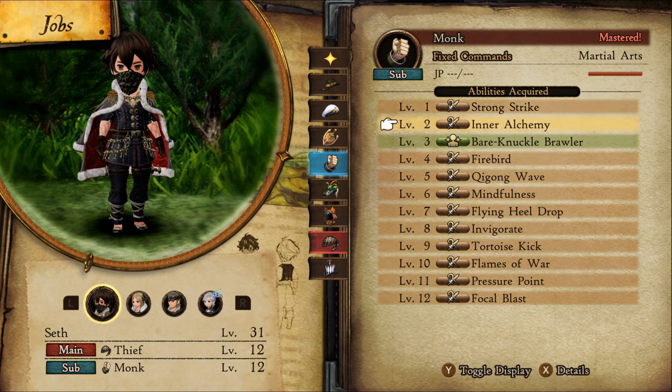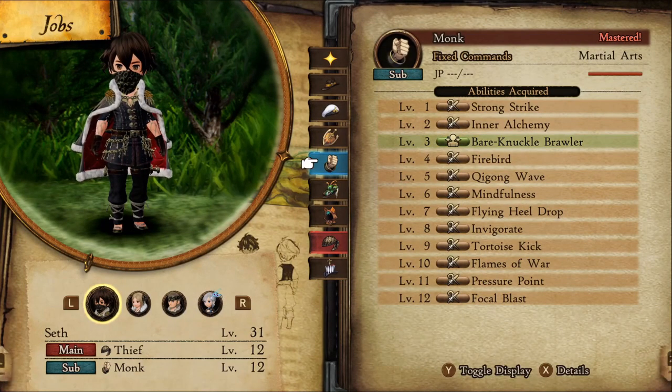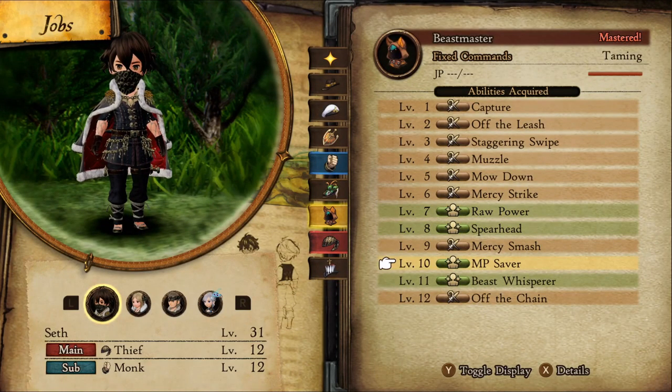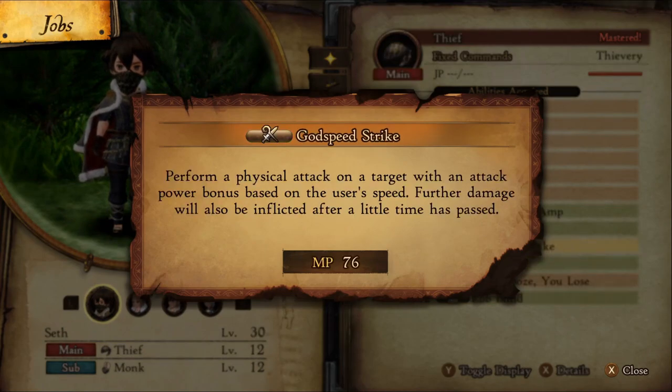Next, you'll want the Monk to be level 3 for the Bare Knuckle Brawler passive for the massive damage increase. Lastly, we'll need Beastmaster leveled up to 10 for Raw Power at level 7 and MP Saver. Raw Power is going to be a damage buff when we attack, and MP Saver will reduce the cost of Godspeed from 95 to 76.